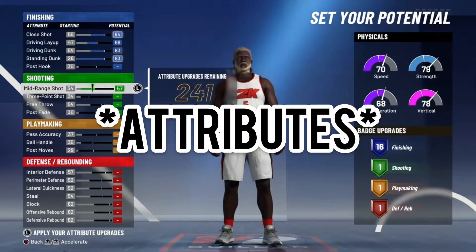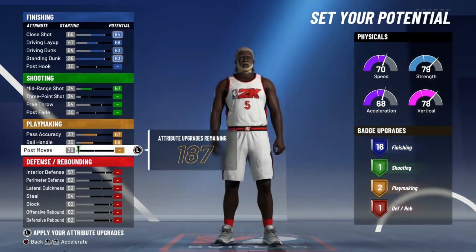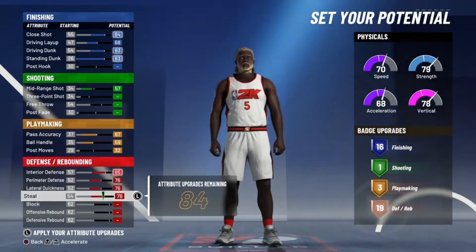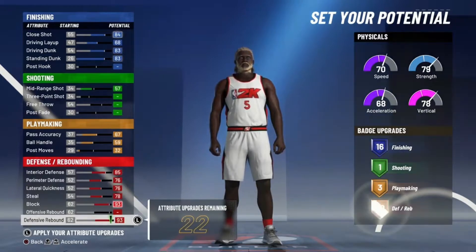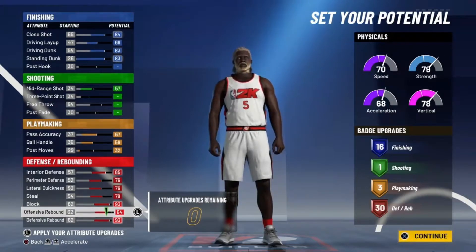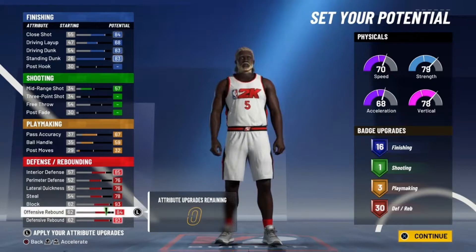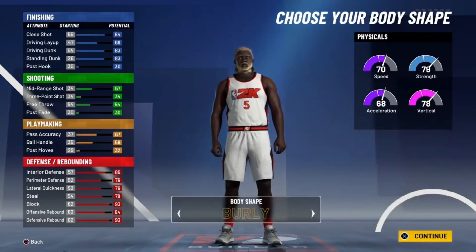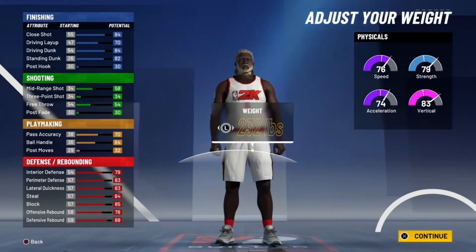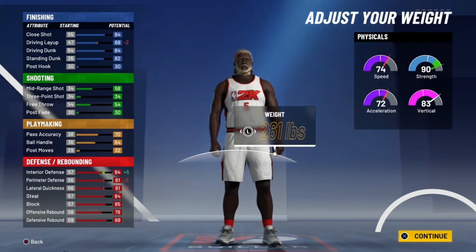I'll show you guys a different version right after I show you this one — it's not better, it's just a little more traditional than mine. Just like my paint beast or my two-way finisher last year: super fast, high sway, even higher vertical, super high strength. You can do everything on defense, slash great, and you can shoot midis with this build. I got a decent 63 ball handle — I can just be fast with that quick first step.